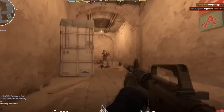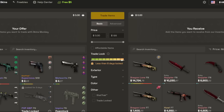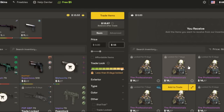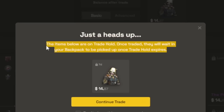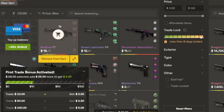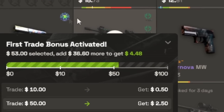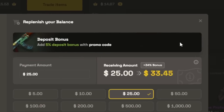We'll get right into it after a word from our sponsor Skins Monkey. Skins Monkey is a website where you can take all of the skins that you don't want anymore and upgrade them into something pretty cool. Even if the item that you trade for is on a trade hold, it'll be added to your Skins Monkey backpack until it's ready to be withdrawn. When you use code Nalo, there are two bonuses that you get on the site. The first one is an up to $5 bonus when trading skins, and the second one is an added 5% bonus when you're topping up your balance.